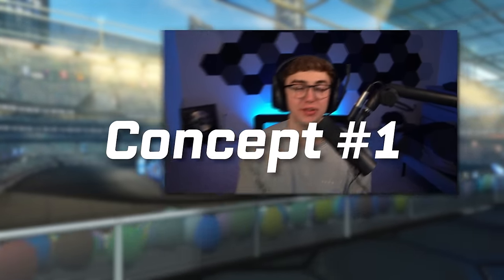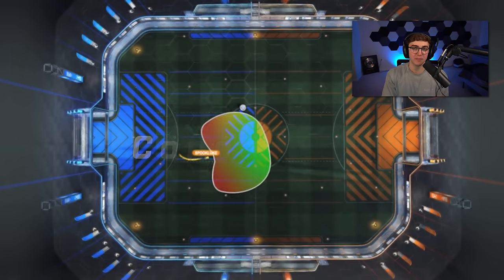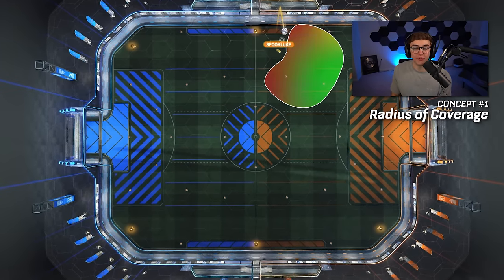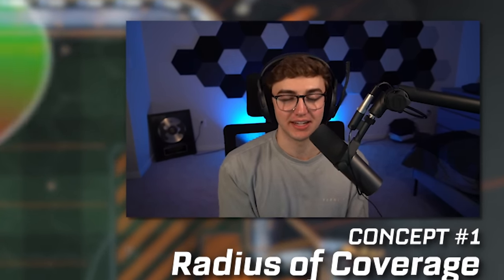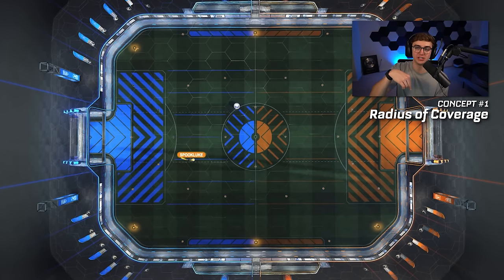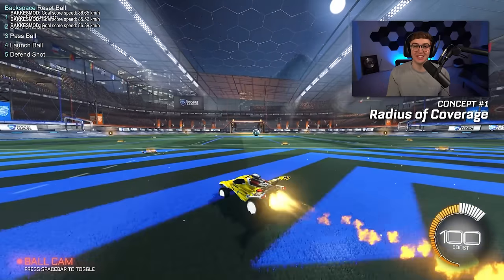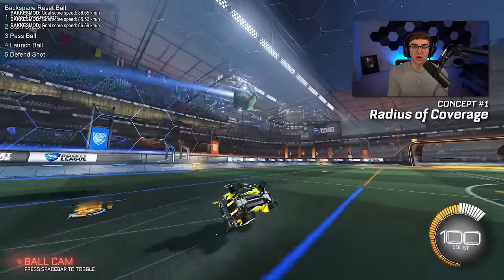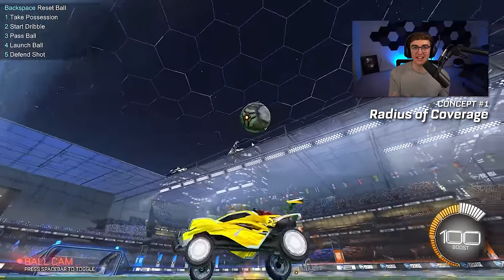Let's get into the concepts. This video will cover six main concepts that most low rank players get wrong. Concept number one: radius of coverage. All radius of coverage means is the space around your car that you could reach at any given time. The mistake a lot of new players make when they get into Rocket League is thinking radius of coverage is sort of like a circle around your car. But this is of course wrong.